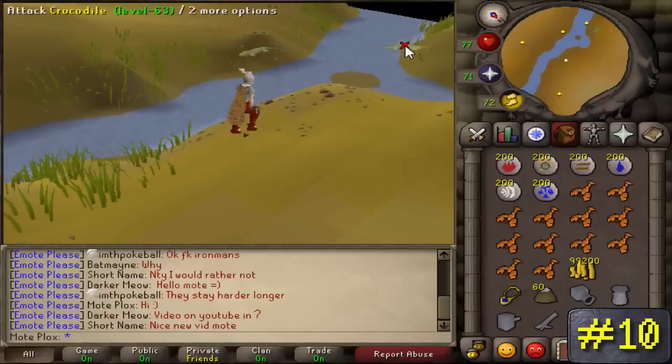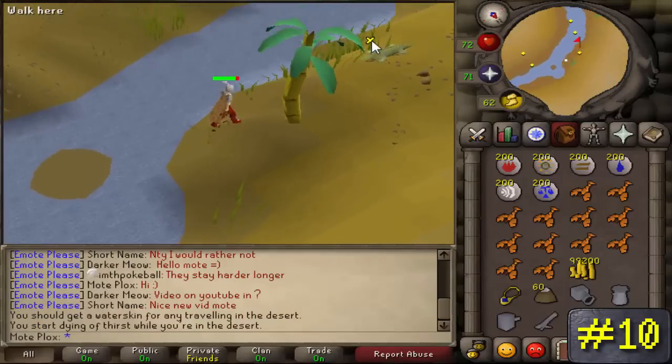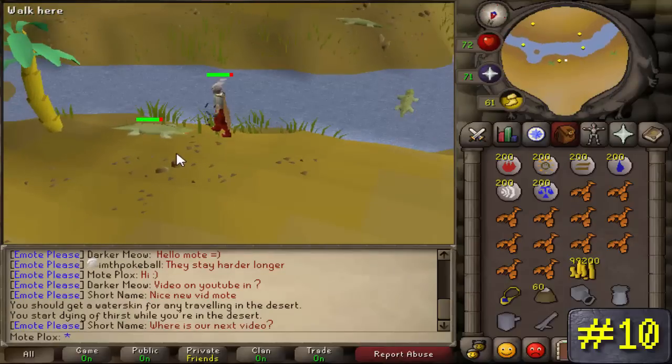You'll need waterskins since you're in the desert and some patience too, because these monsters will completely ignore your need to kill them and oftentimes swim to the other side of the river, rendering your attacks impossible until they decide to swim back towards you.